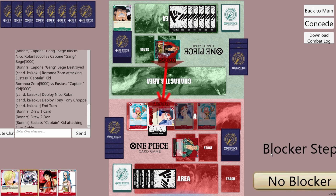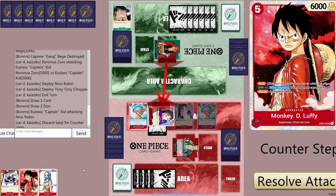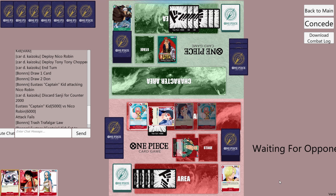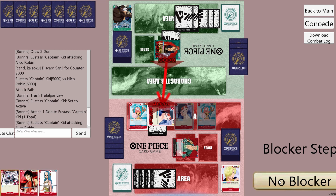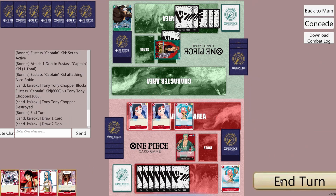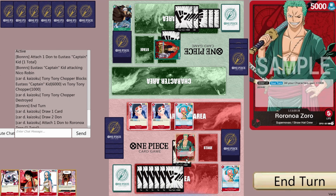They attack our robin with kid — we'll counter for 2k. If he didn't have anything to play last turn, he must have a bunch of big threats in hand. Will we start seeing them this turn? He activates kid's leader ability to untap. They attack robin again with 1 extra dawn — we'll block with chopper. If he discarded a law, his hand must be even scarier. Let's rush him down.